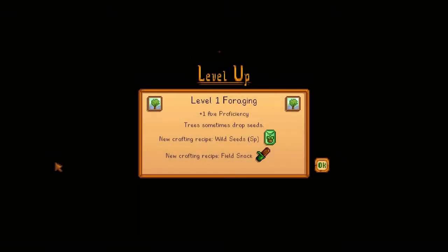Hello everybody, Satchel here and welcome back to another episode of Stardew Valley in a Week with Satchel. So I cleared a little bit of stuff and went to sleep because I was feeling tired and sluggish. While we were sleeping we leveled up — we have Level 1 Foraging now, plus one axe proficiency. Trees sometimes drop seeds, and we have new crafting recipes for Wild Seeds and a Field Snack.